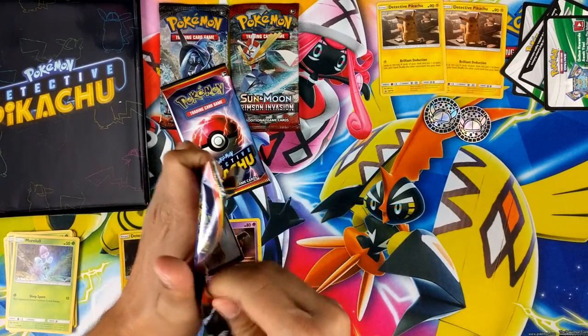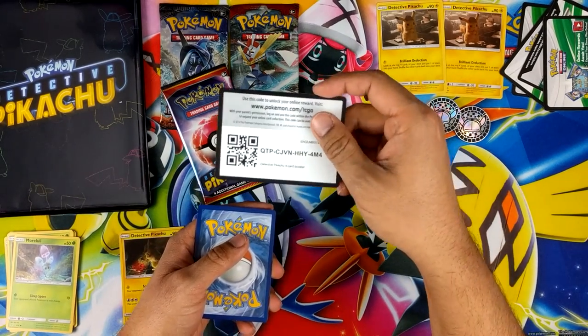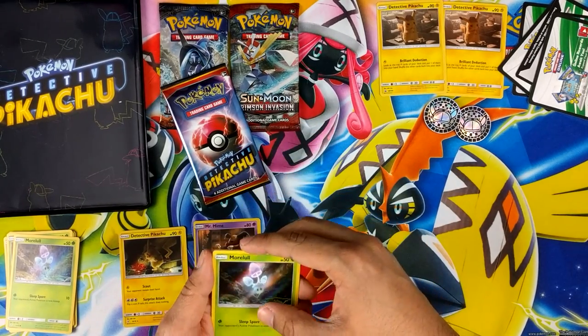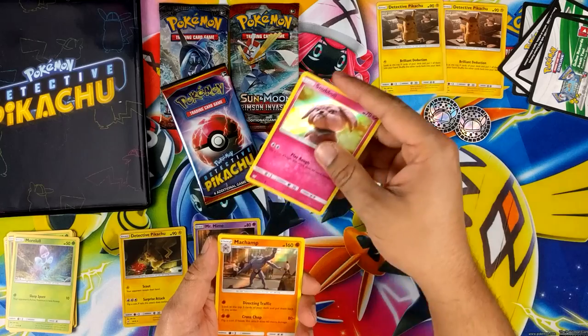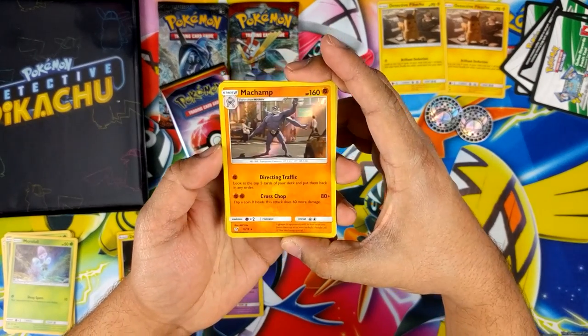Hopefully the Mewtwo box will be the last one, although there is a collector's chest which has been delayed in the UK. I think America's got it out already. Machamp — that's one of the cards that we're missing.